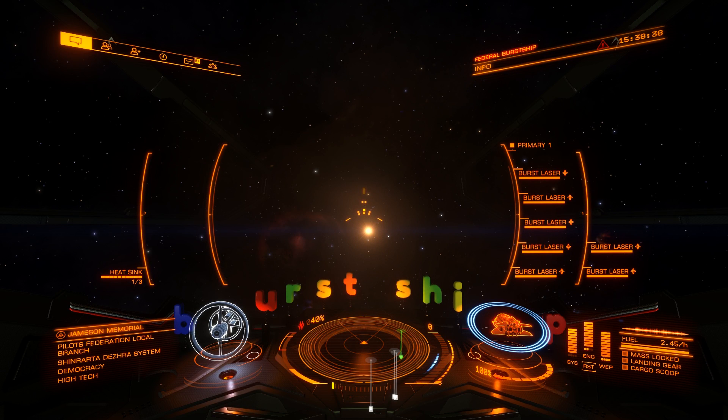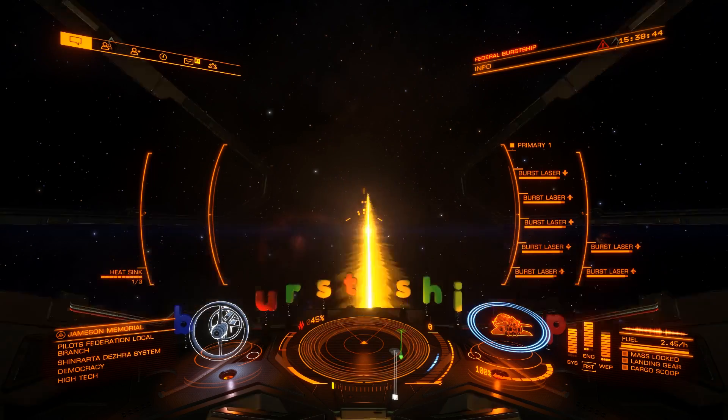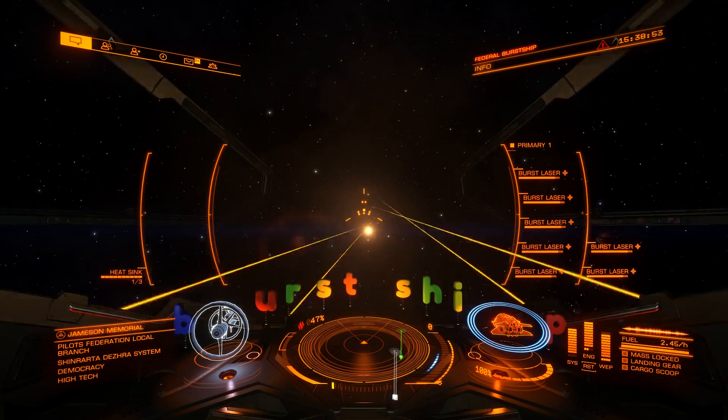Now these are the new efficient Inertial Impact Burst lasers, and as you can see, with four pips to weapons, heat does not get too high. It's able to fire for much longer, and no overheating issues detected with the new version. Also, the shot spread is not as bad as the old version.